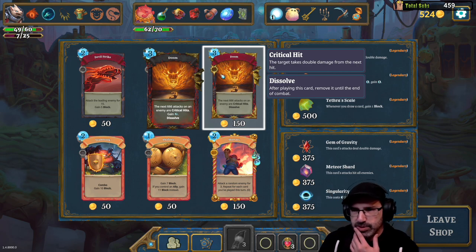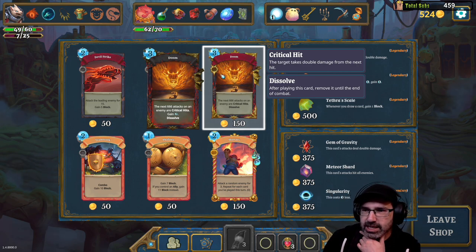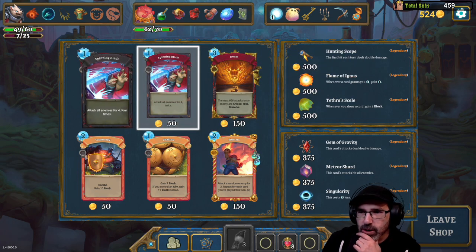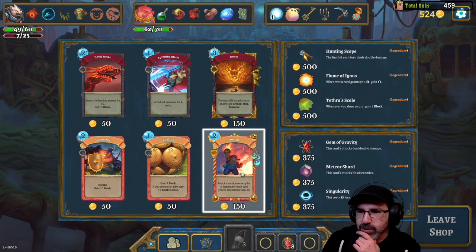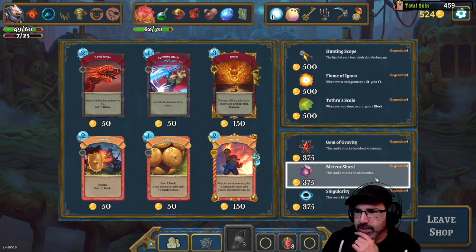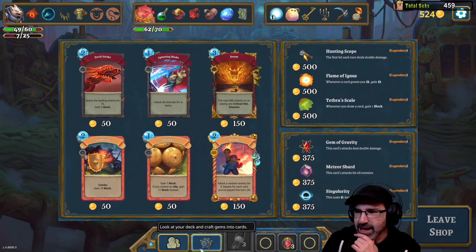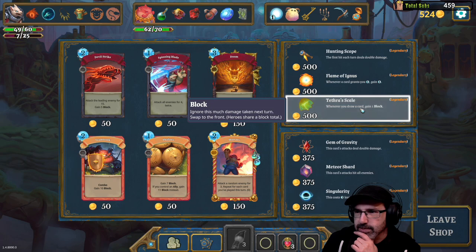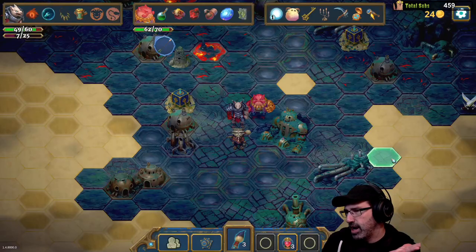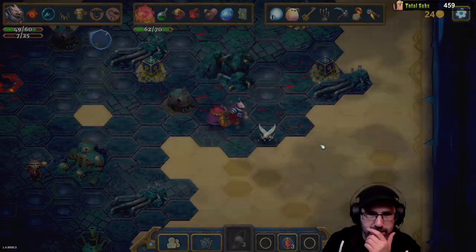I wonder if Doom is worth getting — you spend a turn doing Doom and then the next 666 attacks on an enemy are crits. This attacks all enemies for four twice. Attack a random enemy for three, repeat for each card you've played this turn. This card's attacks deal double damage and hit all enemies. The first hit each turn deals double damage. That's it, I did it — that's gonna be great.